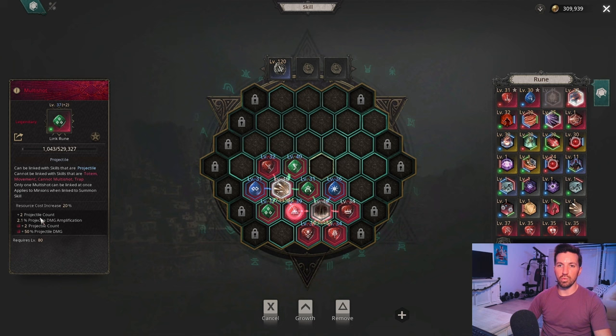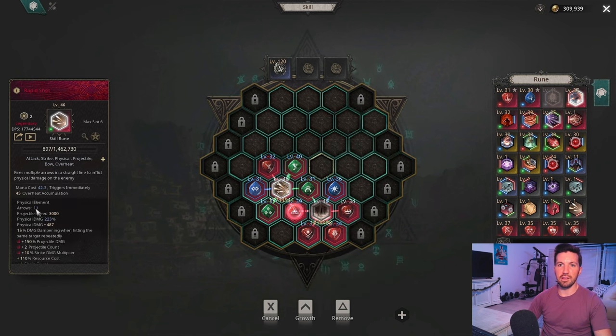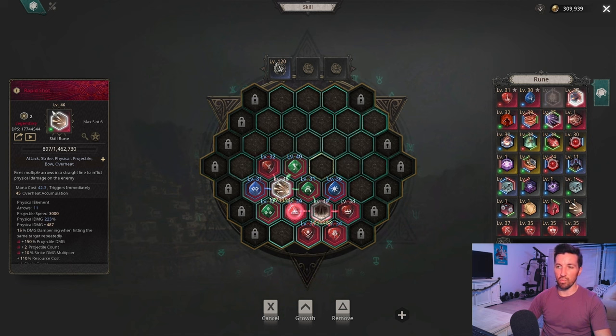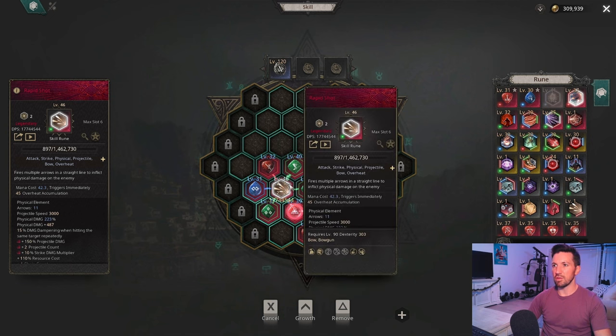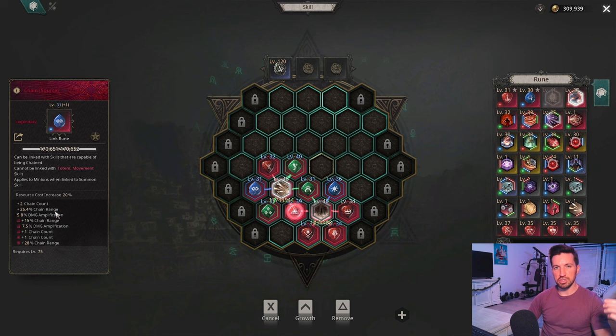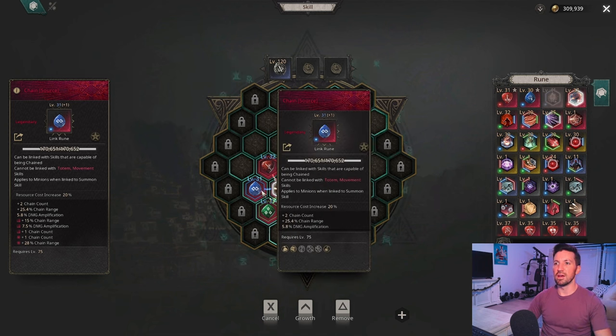Moving on to runes for Rapid Shot — we're going to use Multi Shot. Multi Shot gives additional projectile counts, and at legendary level you get four additional projectiles added to the number of arrows in Rapid Shot. This is probably the best rune for Rapid Shot, so you definitely want it. We're also going to use Chain: Chain allows arrows to bounce to the next enemy, making it much easier to clear while farming. I don't recommend farming with this build without Chain.